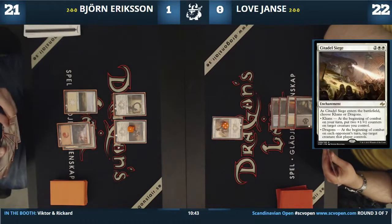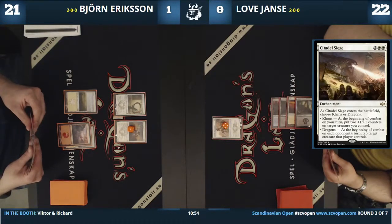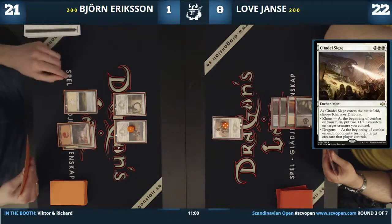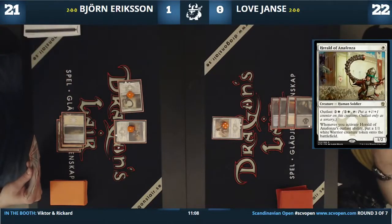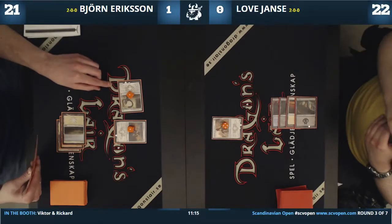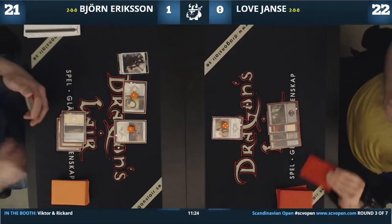Love can use the ability — he has the double black he needs. That can be really good. If he outlasts on the Herald of Anafenza, it still gets a +1/+1 counter. He'll still get a blocker. The Dagathar has vigilance, which is relevant — Love just attacked with it and didn't tap. Love has some backup rares too. The Bolster Dragon looks really good.